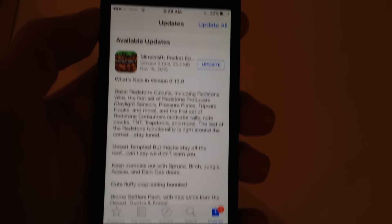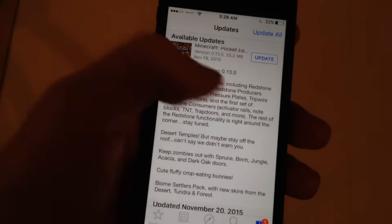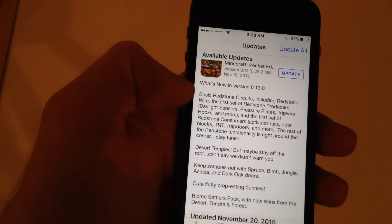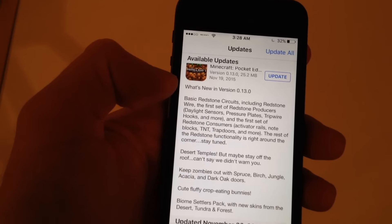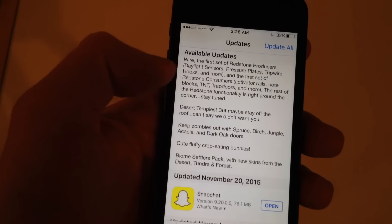If you want to check that out for yourself, you can pause the video, or I'll read a little bit of it. Basic redstone circuits, including redstone wire, the first set of redstone producers, daily sensors, pressure plates, tripwire hooks, and more. There's note blocks, trapdoors, and some other functionalities coming soon.